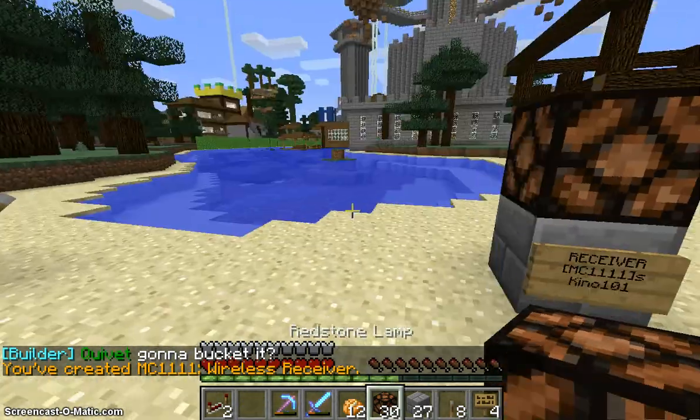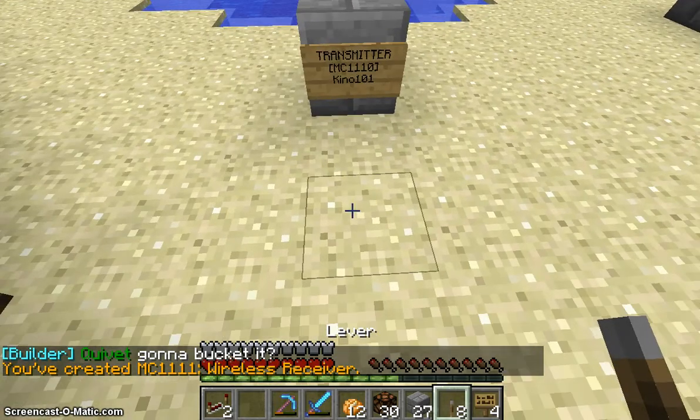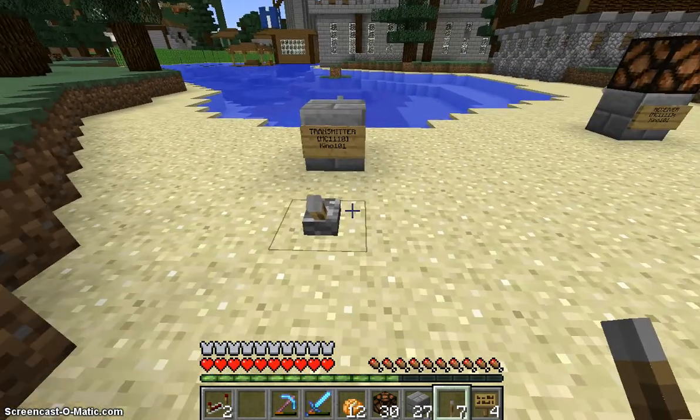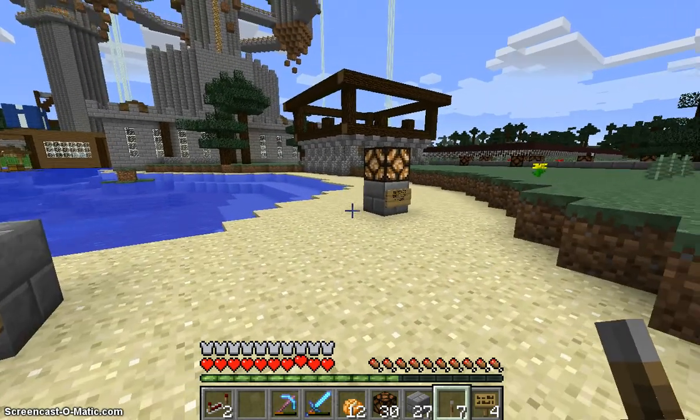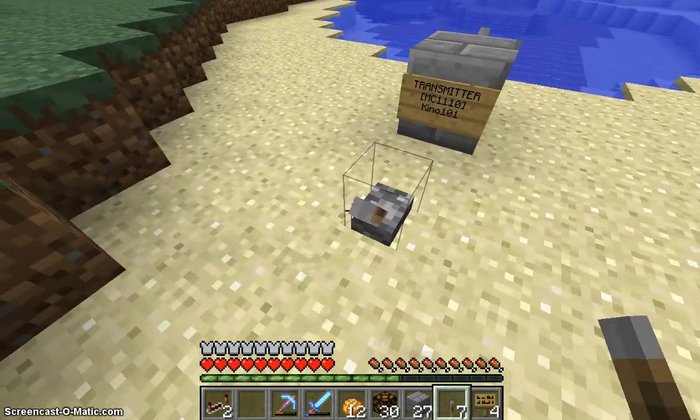Let me put a redstone lamp on top as an indicator. And now let's get some power into the sign, so we can place a lever in front of the sign. And if we flip this lever you will see the redstone lamp turning on. Flip it again and it turns off.